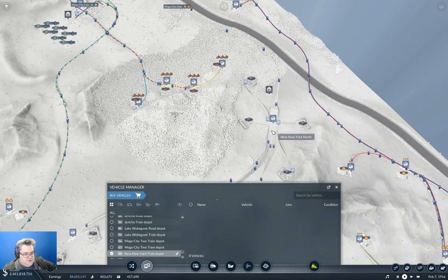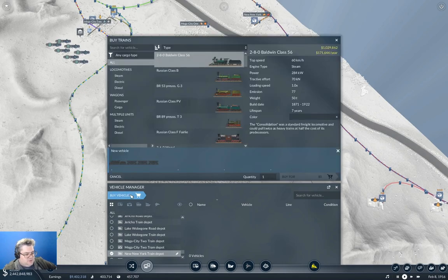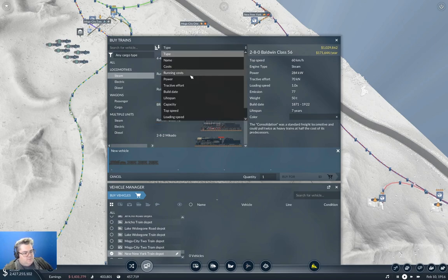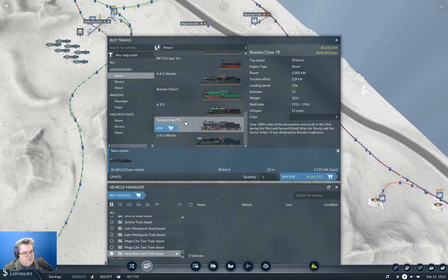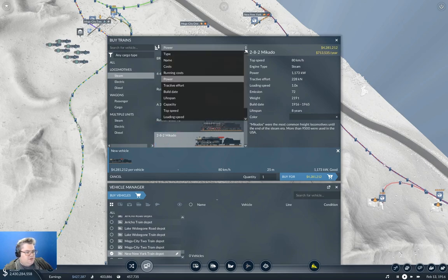We don't have diesel trains — steam only. Let's look at power here. This guy's 1173 kilowatts. The A35... I think the Mikado is the one we want.